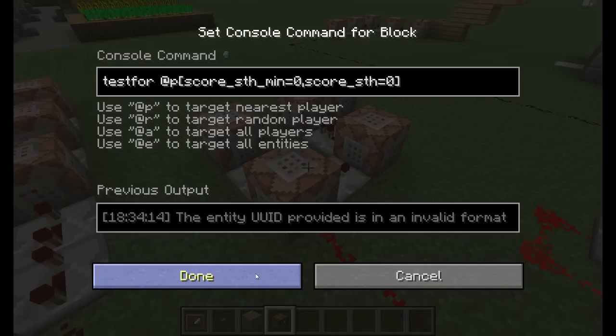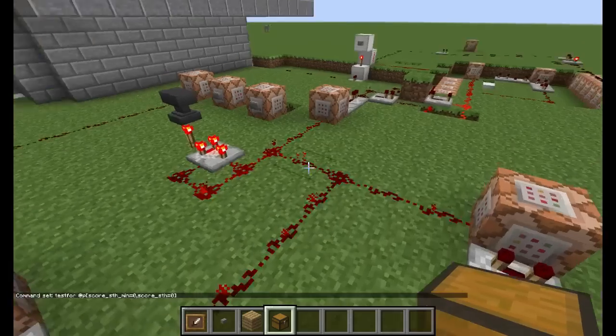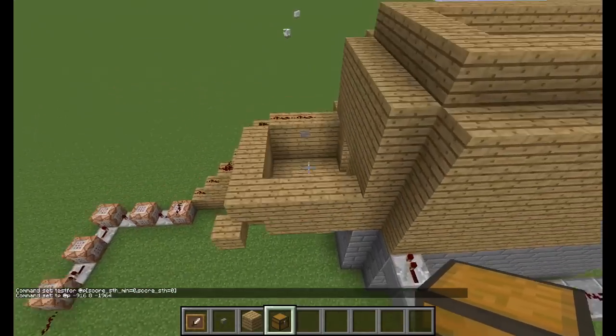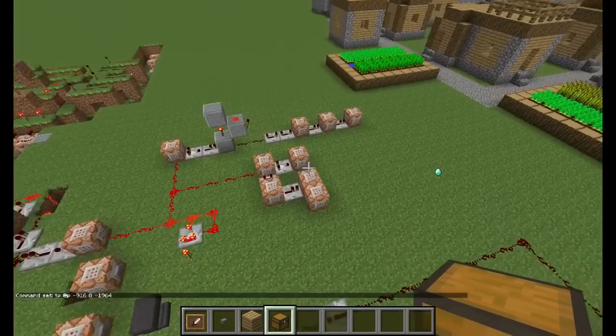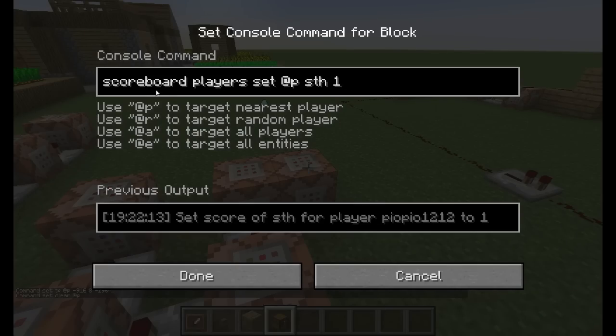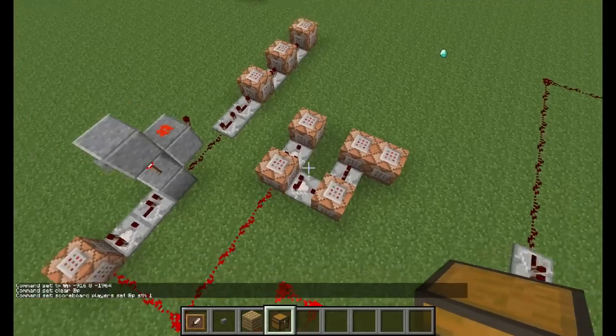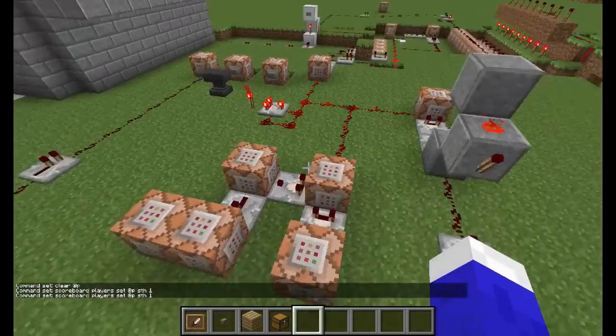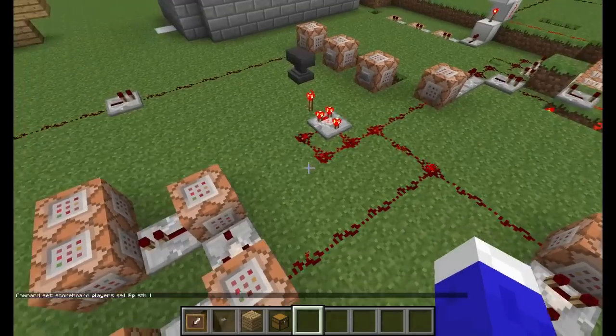Let's begin with this. When you spawn on the map, this testScore command will test for any player with a score of exactly zero. Any player that logs into the map will get teleported over here, have their inventory cleared, and get their scoreboard set to one so they don't keep teleporting over and over — just a single time. That's for this part.